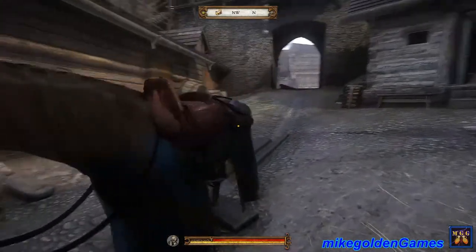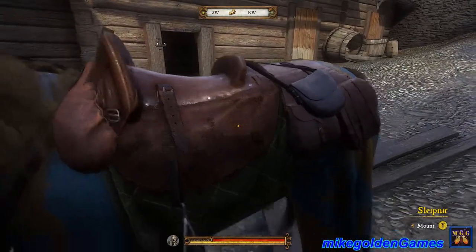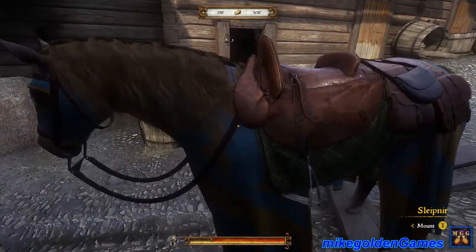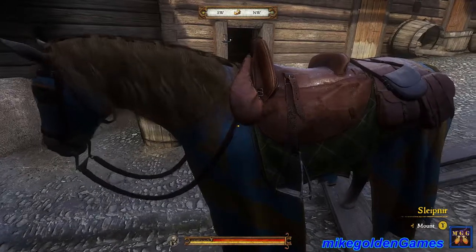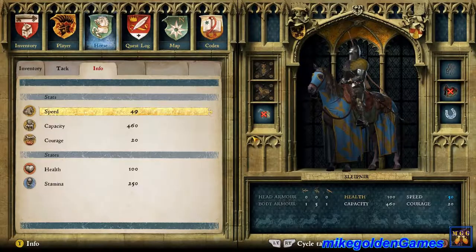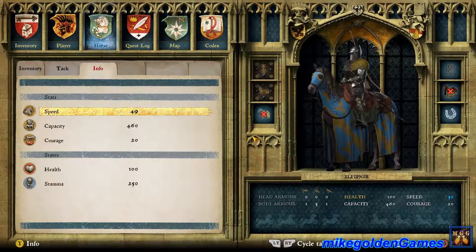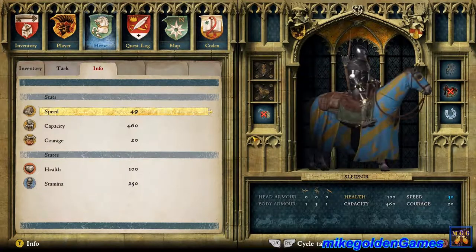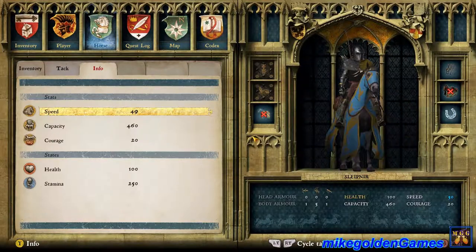I got a new horse as well — I didn't show that. It was actually really anticlimactic; I thought it would be a huge thing buying a new horse but it was just like buying a new sword. I got Slept-In here. The stats: 49 speed, 460 carry capacity, and 20 courage. Pebbles was like 8 courage and maybe 200 carry capacity, and lower speed.